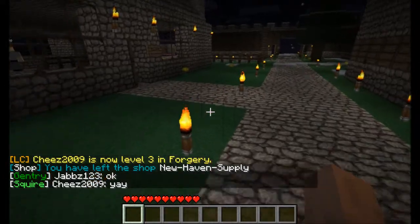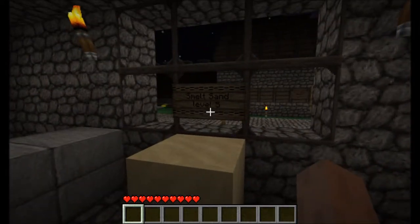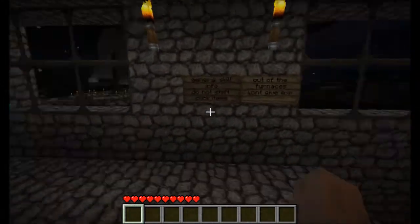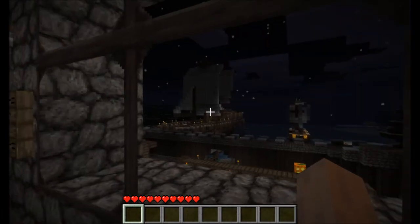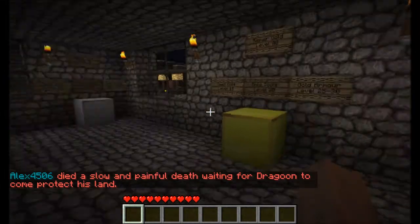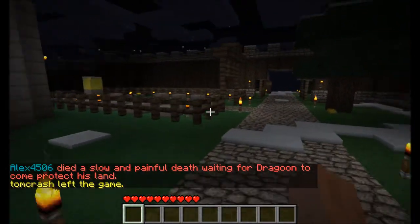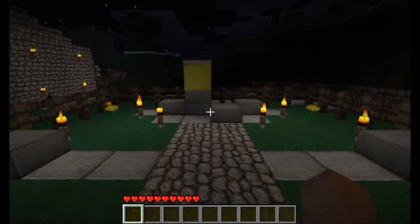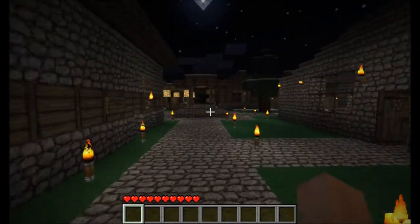Some directions. Nice fountain in the middle. Blacksmith - this must be where you get your weapons. Looks nice and cool out there. It's a really nice shift that they did there - I'm really impressed. Cool tools. Gold armor. Lots of people are dying. This must be a graveyard, maybe. So, a nice little town to start out in.